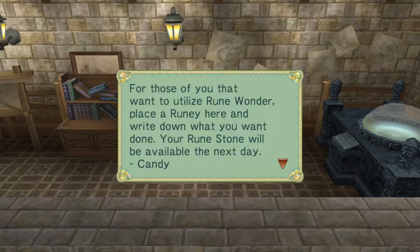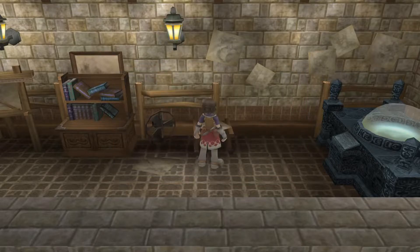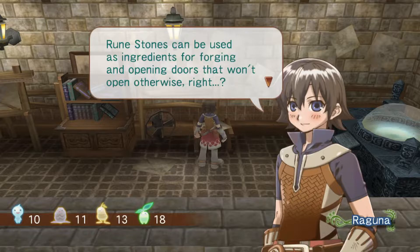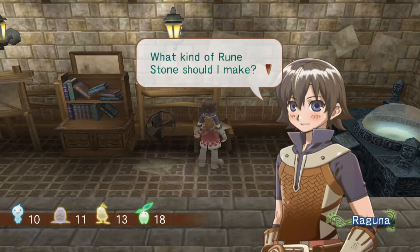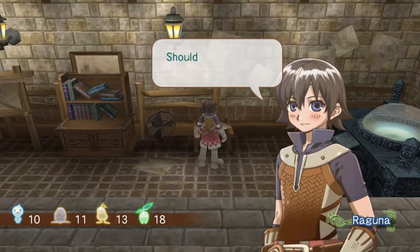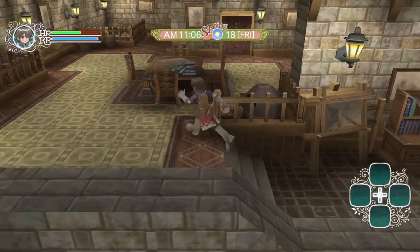There's a note: 'For those of you that want to utilize the Rune Wonder, place a Rooney here and write down what you want done — your rune stone will be available the next day.' What are the rune stones for? Opening doors that won't open otherwise. Let's make a tree one. Come back tomorrow — all right, interesting.